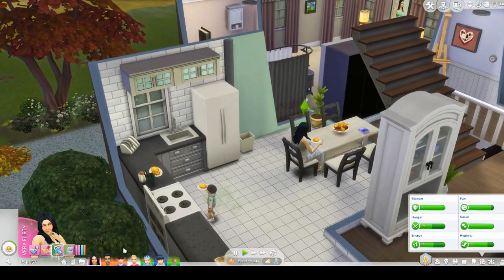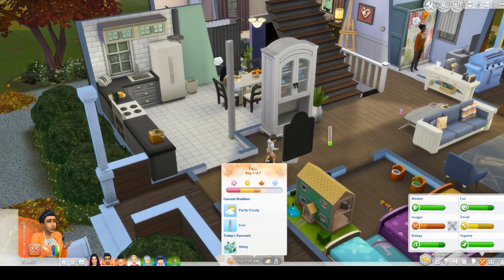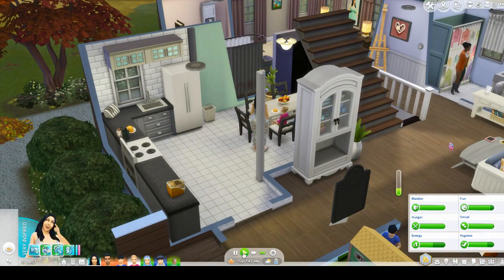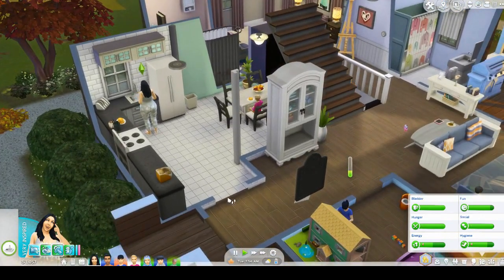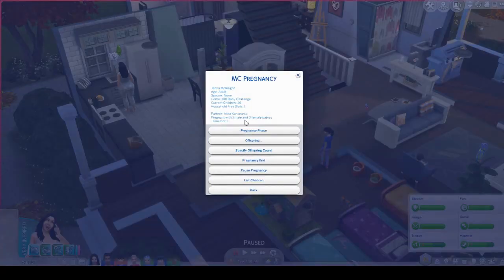I know that was a very confusing introduction to this whole wheel decide thing, but I'm going to go ahead and spin this wheel and see what we get. Okay, so next baby is named after a celebrity. Now we've done this many, many times in the past — all of our babies were named after celebrities. We're on the letter J of the alphabet. Baby Ibrahim was our last one and she is currently pregnant again with a boy. Baby number 47 is on the way, and the baby daddy is Alika Kahananu.